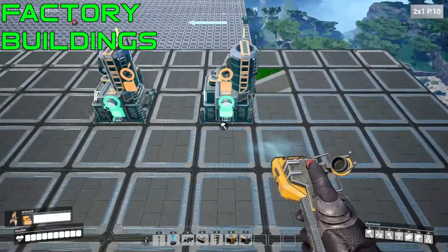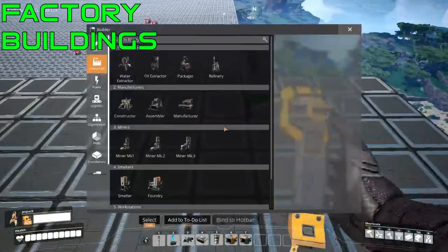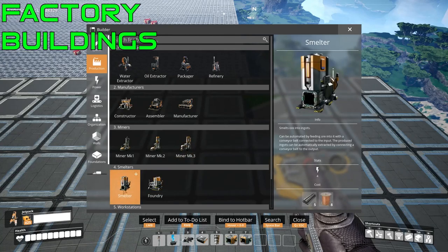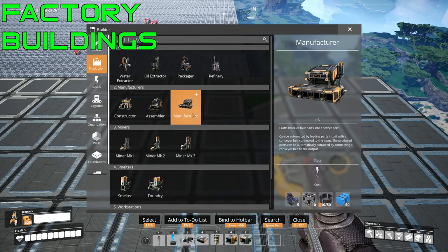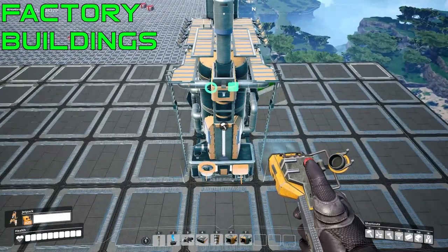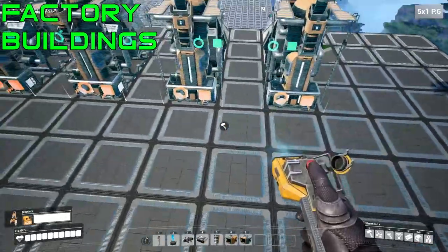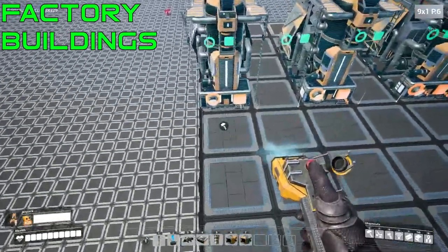You can still use it to build nice-looking factories. I recommend it's best used with the packager, refineries, assemblers, constructors, and foundries — those are the best factory buildings. It still can be used with smelters and manufacturers, it's just not as pretty. With refineries, you have to make sure you space them out by one foundation. Here, if I make five and space by one foundation, as you can see it's nice and centered on each one of them. I'll take it all the way to the end to show you — looks nice and pretty.